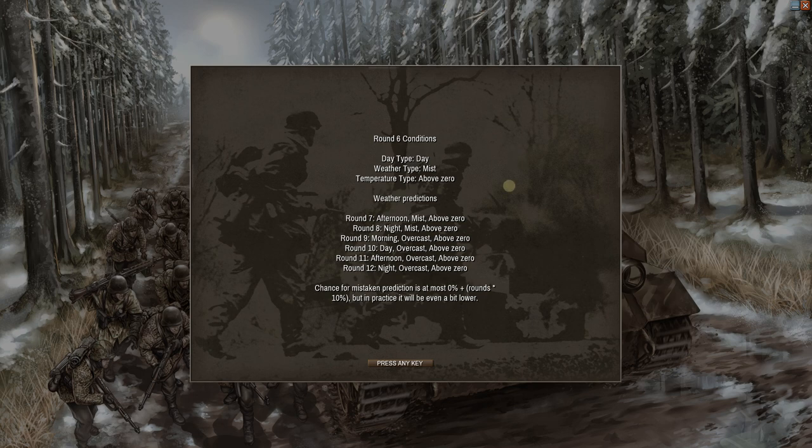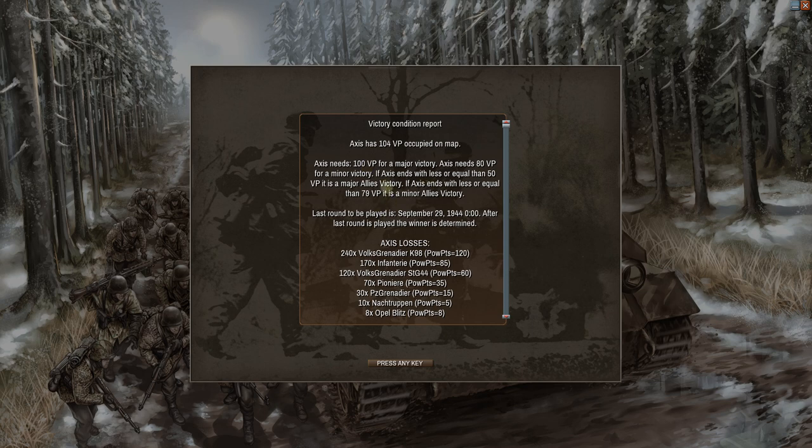Hello everyone, welcome back to Strategy Gaming Dojo where we find, learn, and play one more turn of the great strategy games. Today it's back into Decisive Campaigns: Arden's Offensive. This is our let's play against the Allied AI — we are the Axis/Germans. It is now round six, the daytime turn of day two. The turn order goes day, afternoon, night, morning — four turns per day. There is mist and it is above zero.